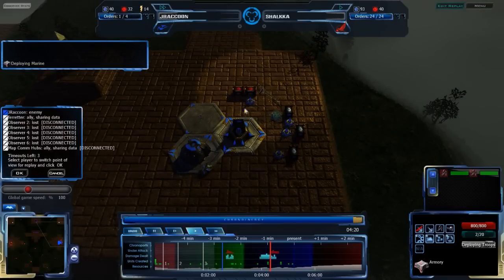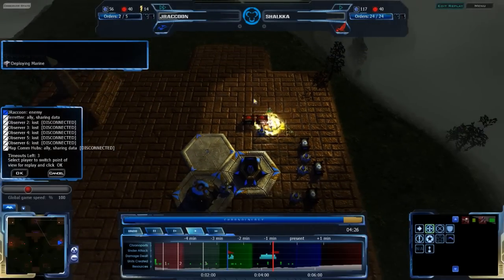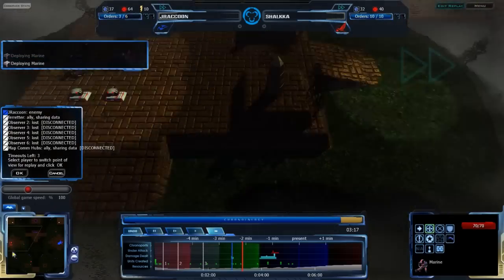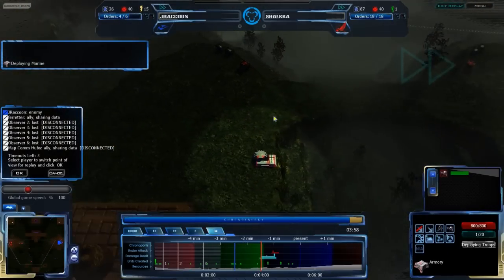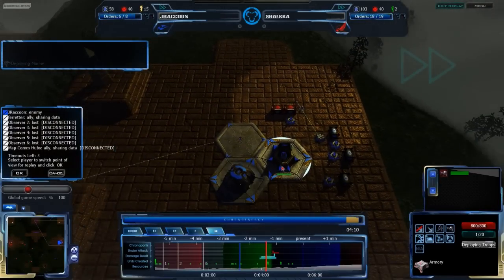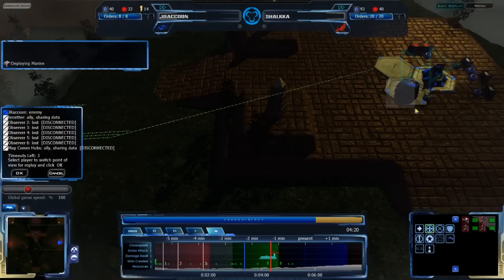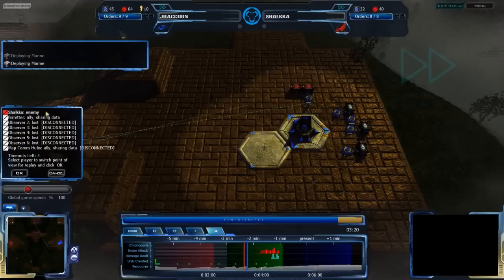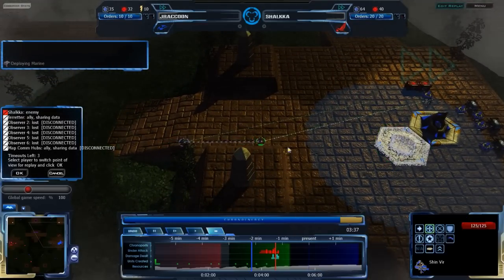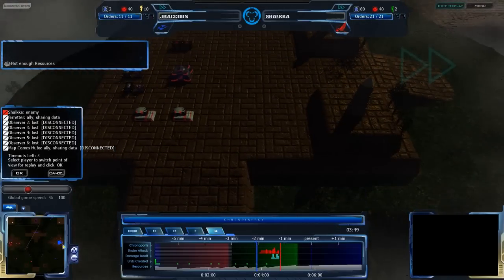J-Raccoon is going for a much safer strategy. Zion Veer up in the north — that's a safe hidden proxy expansion. Shaka doesn't seem to suspect it at all and doesn't have the tools to find it easily. The infantry here aren't going to be very useful — Lancers would find it, and ATHCs would find it, but he won't find it with just infantry. All this infantry coming in is going to get torn apart by Zion Pulsars, especially coming in so out of sync. The Teth Veer and Shin Veer are moving back to help defend as well, so J-Raccoon has everything he needs for defense.